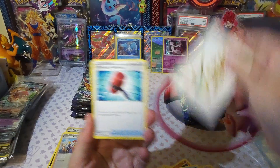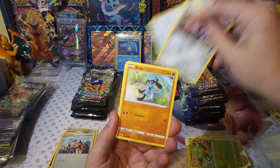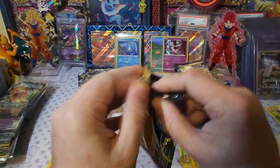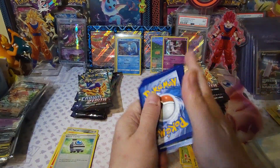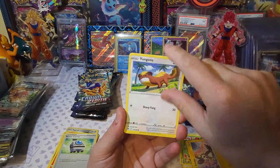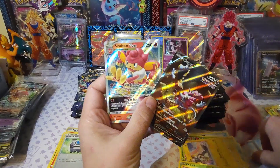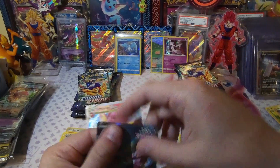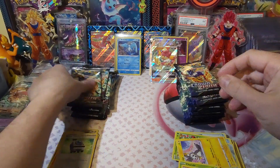We want to see the full arts. We got a V-star marker, Carbine, Candy, Rescue Carrier, Volcarona. We got 24 packs left. Energy switch — come on. Hoopa V, I'll take it and a Simi Sear. I do like the Hoopa — very pretty, good centering too. But that's our first full art. Come on, give us some Charizards. One full art down.